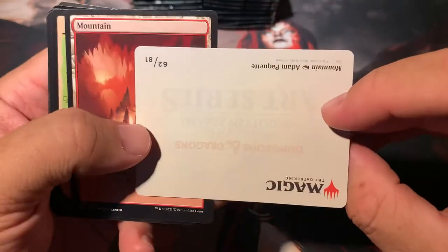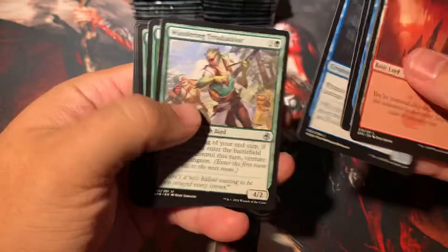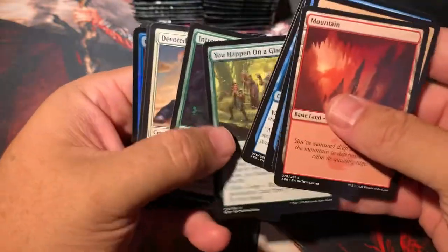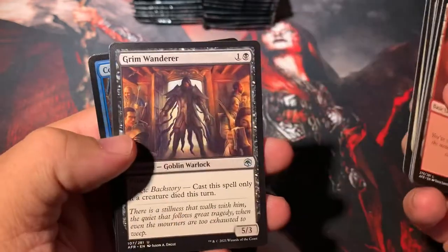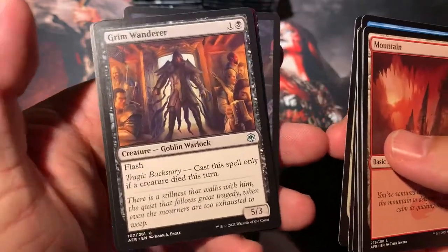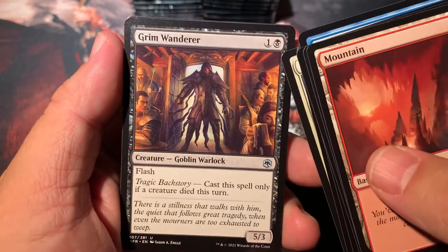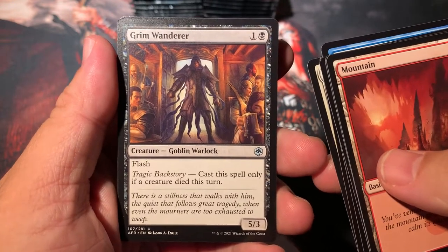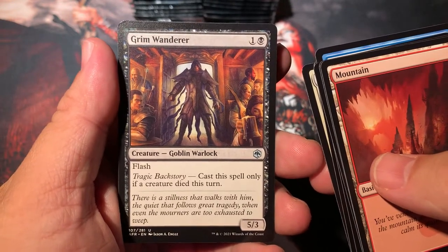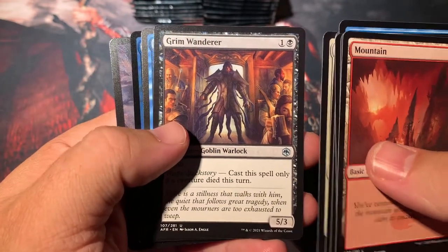We got the mountain — what else would it be? Dire Wolf. You Happen on a Glade, Intrepid Outlander, Devoted Paladin, Grim Wanderer — that's sweet, it's got some tragic backstory. Cast a spell only if a creature died this turn. Two casting cost, flash, 5-3. Oh my god — I guess you could cast that on your opponent's turn.